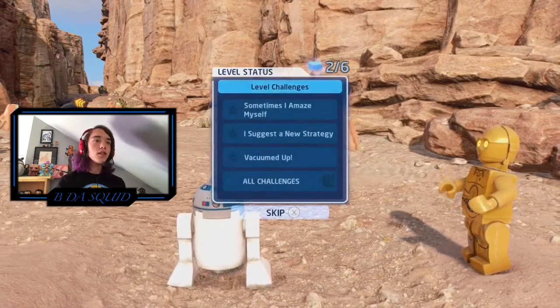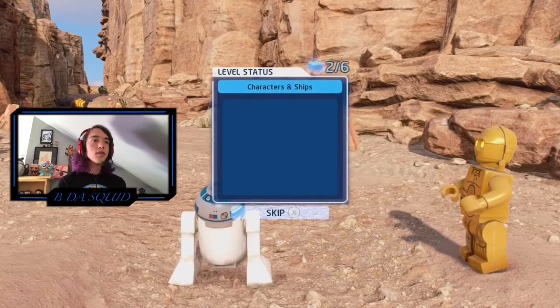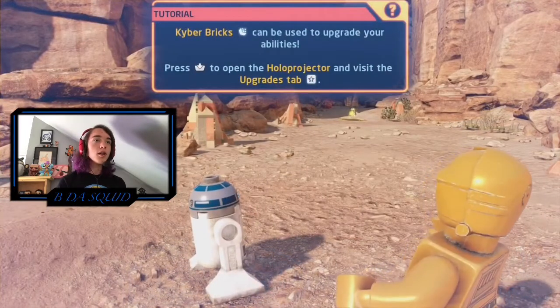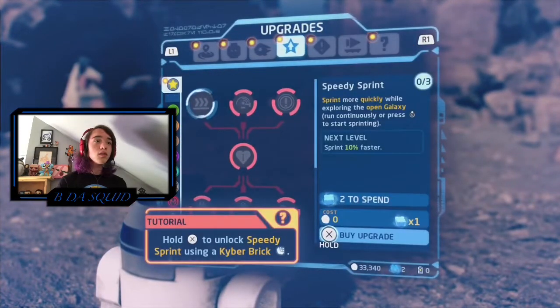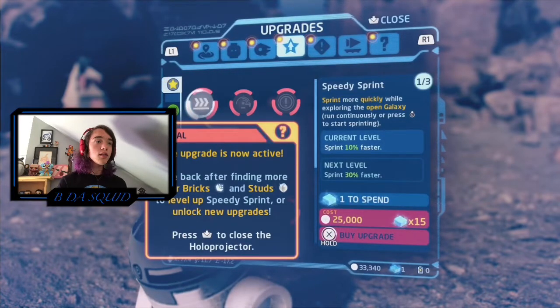Level challenges — there are challenges within levels. Minikits of course I didn't find any. We got Kyber Bricks. Can we upgrade abilities? So within each character class you can upgrade specific abilities. You can use Kyber Bricks and Studs to level up different upgrades. Cool. So let's find our way out of the canyon.